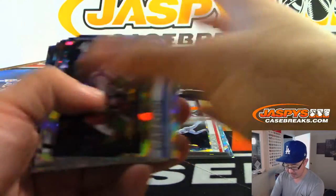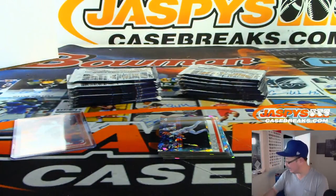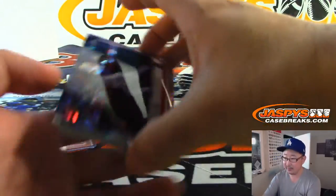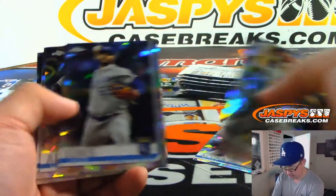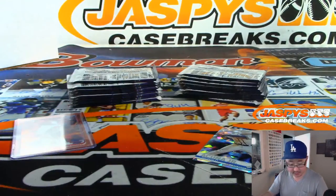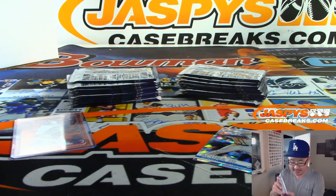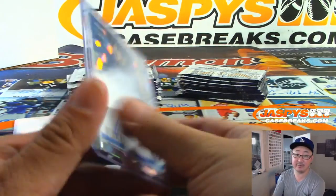I think last time I remember, we were still at like 14 teams left maybe. Nice Acuna Jr. And nice Yusei Kikuchi — going to the Mariners, Sean Mandel with the M's. Oh, 10 left, says Eric. Nice. Even better.